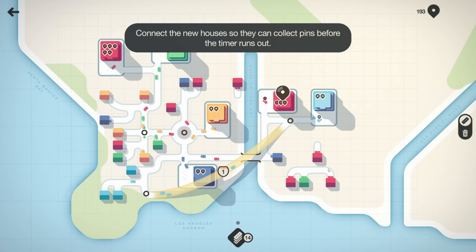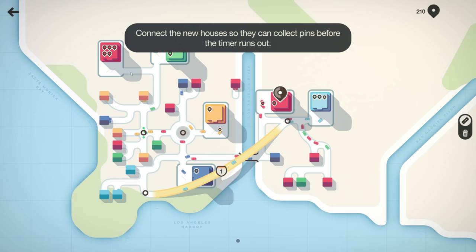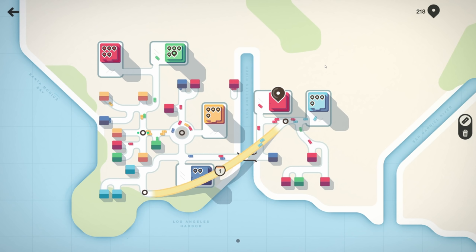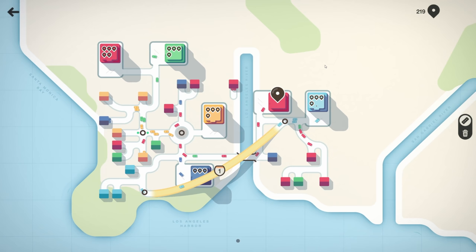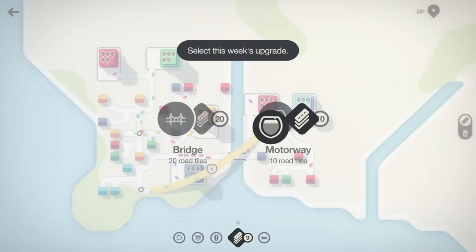Connect the new houses so they can collect pins before the timer runs out. Oh wait, we can go sideways like this! I didn't realize that. This house right here is about to not have a good time — this one is running out too. I feel like we're about to fail — these pins are stacking up terribly.